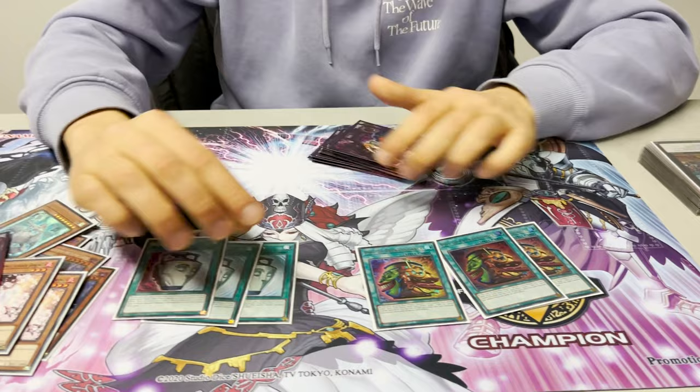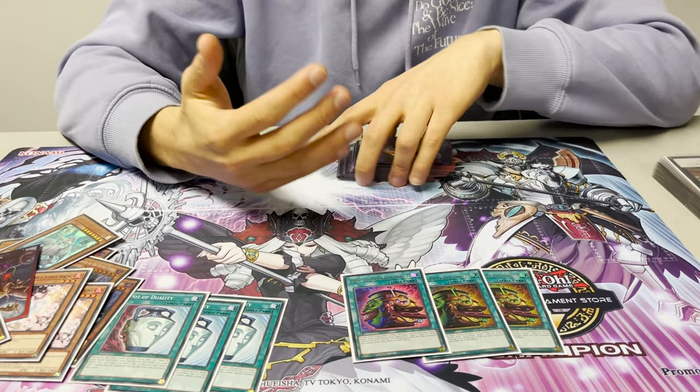For the spells I played two Extravagance and two Duality. Duality is self-explanatory. Extravagance was really good but I just played it because I don't have Prosperity. When I get it I'll probably play that because it's better — you want to see specific cards, not more cards. It digs six.